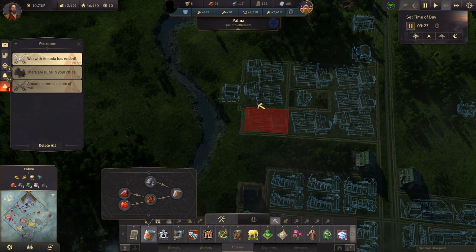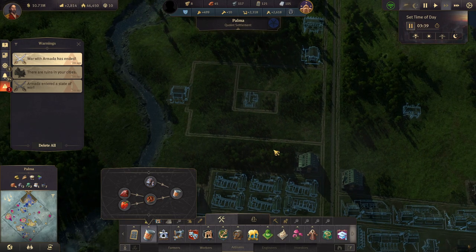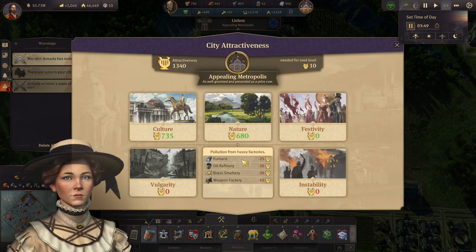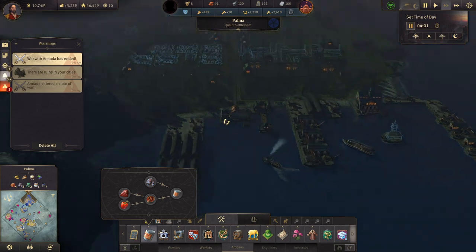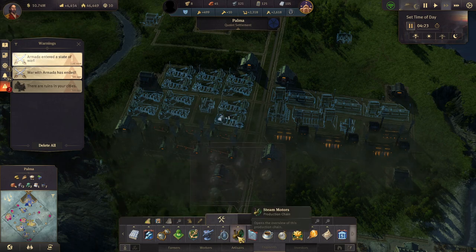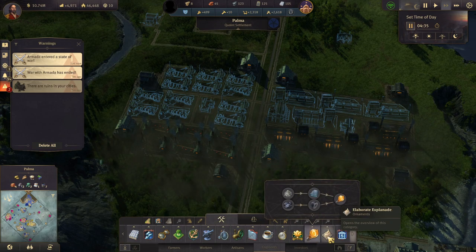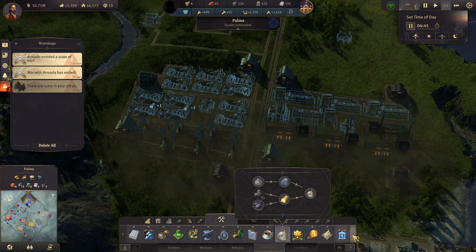Furnace, brass smeltery — that's over here, that's for the spectacles. And what else do we need? Brass for steam motors, yeah. And I think that's it.